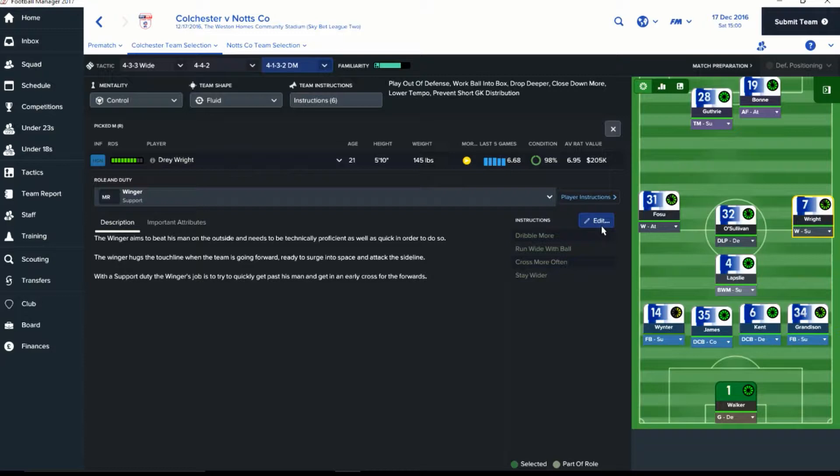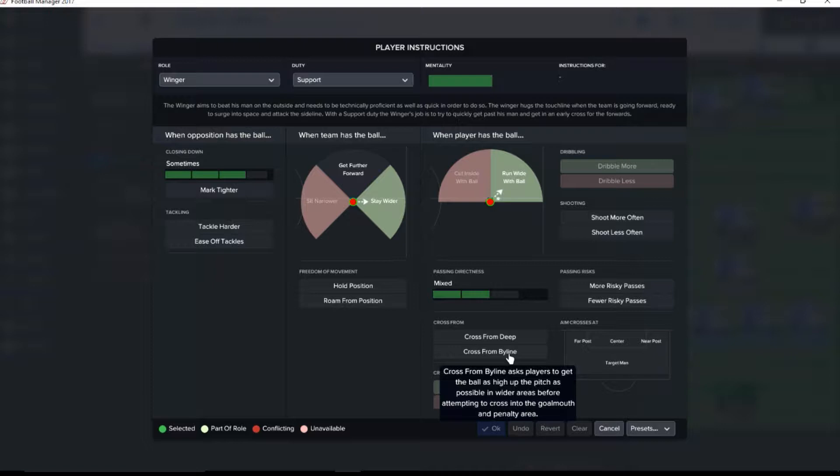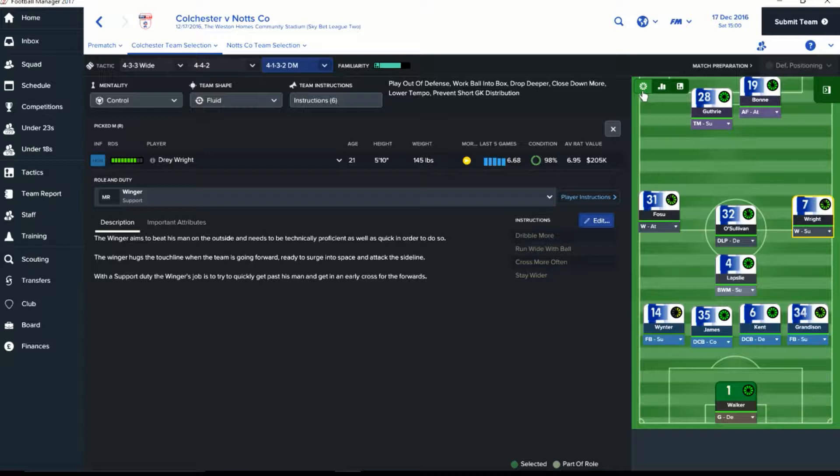Cross more often, but not exclusively. Get up the pitch. I think we're going to leave that. Last game we played with one person up front, I think. The hope is that the target man can get some playthroughs to Bonnie, and this will let Bonnie set up a little closer to the goal.